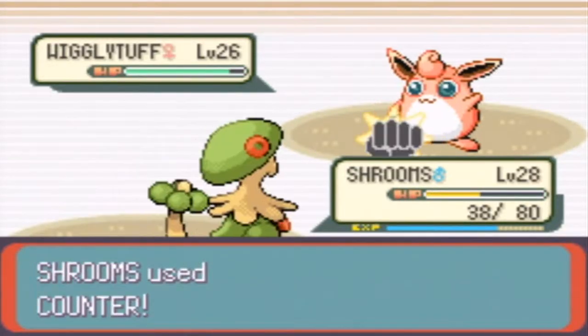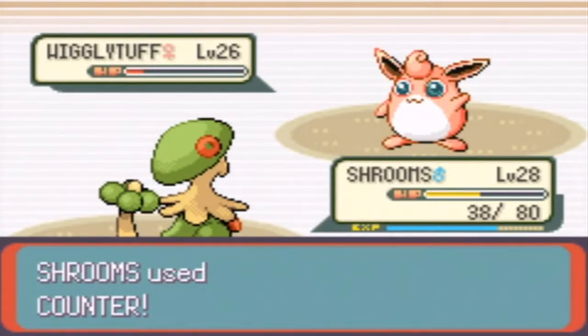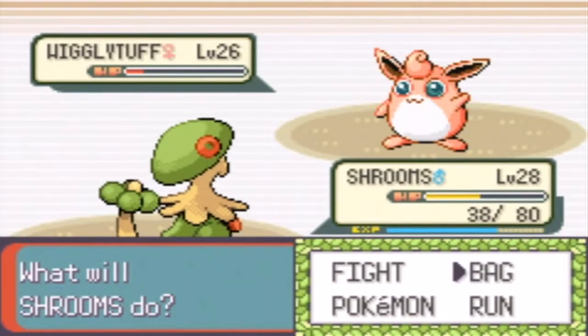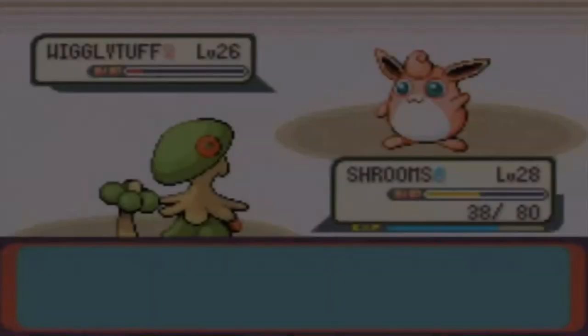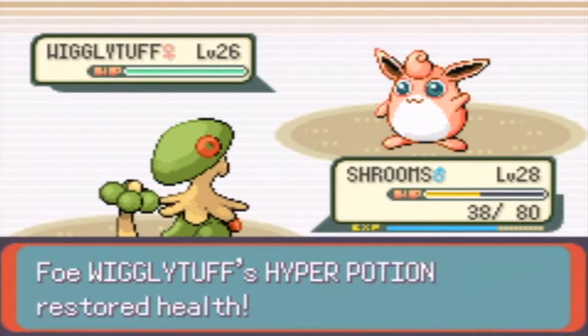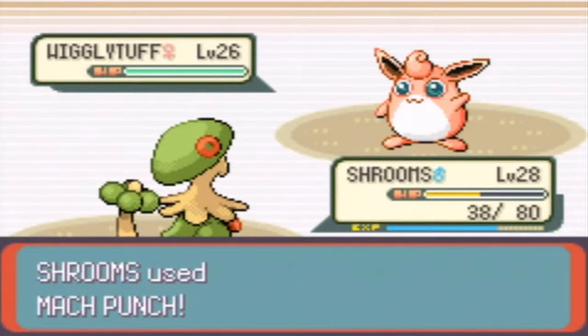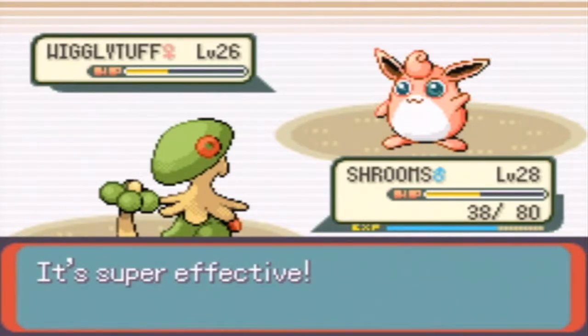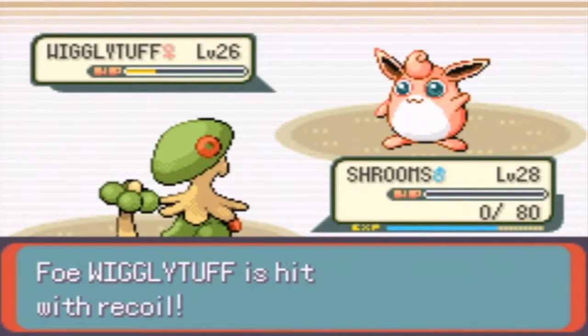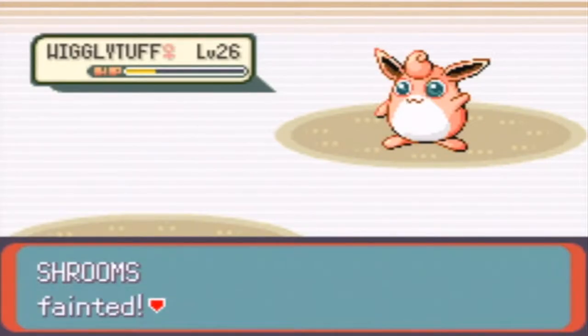Counter — it didn't one-hit KO. She used a Sitrus Berry. If I faint... we both healed. Okay, that was fun while it lasted, Wigglytuff, but now you have to go down. Mach Punch. Double Edge — I had a feeling that may have KO'd me. Wow, that's not good. Shrooms is dead now. Double Kick. My Blaine took down the Wigglytuff.